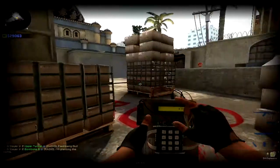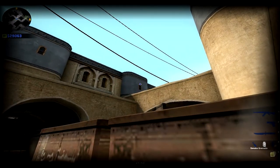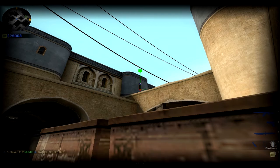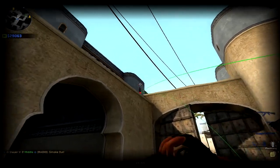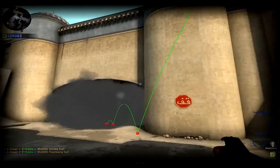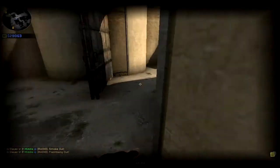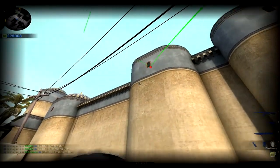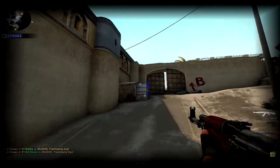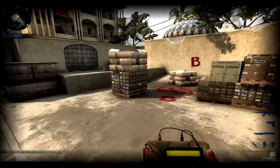Next one: if you're going mid to B, just aim at the top of that and chuck it — very simple. You can also throw a flash at that window or the window to the right. This one is copyrighted — aim right there, hit that, and that'll flash anyone behind that box so you can get a successful plant.